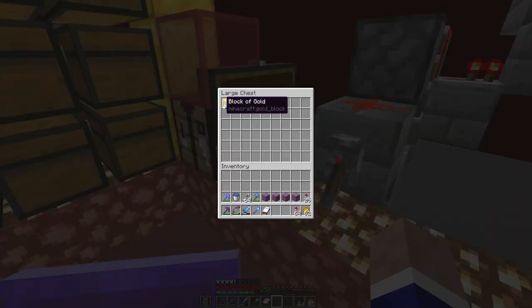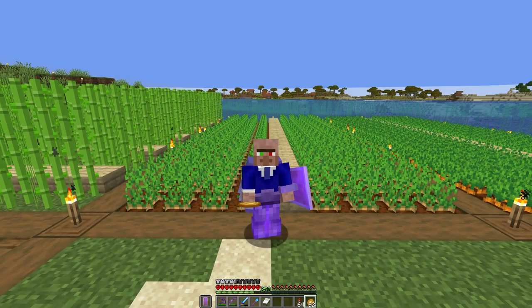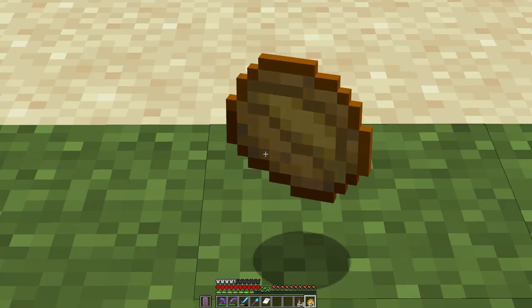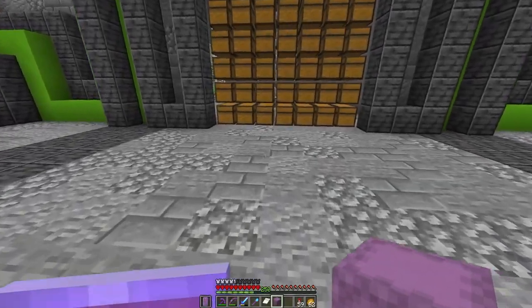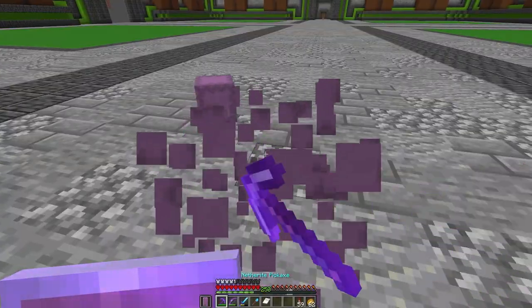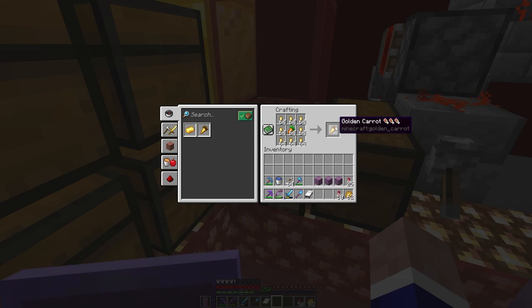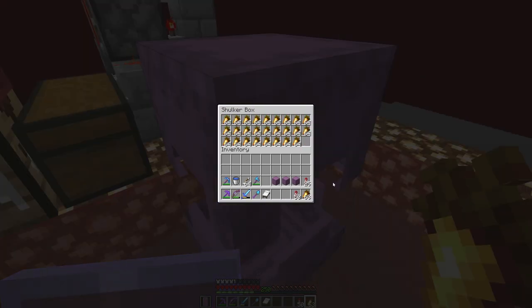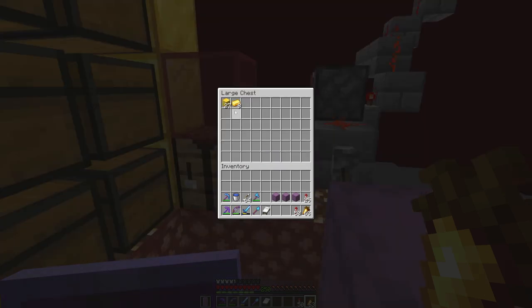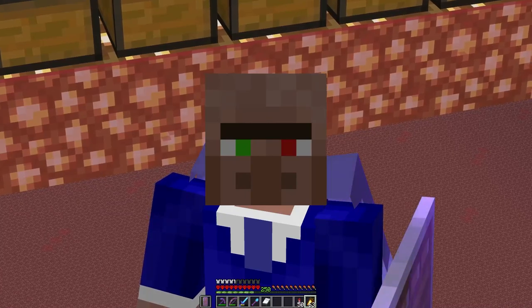So now that we have all of this gold, I want to do something very special. It's finally time to upgrade our food source. Up until now I've been living purely on baked potatoes, and these are fine for the early game. However we're no longer in the early game. So we're going to take a shulker box of carrots, pick up that shulker, take some gold, and then craft both of these into the best food source in the game - golden carrots. There's a full shulker box of them. Oh my god, I went through so much gold.